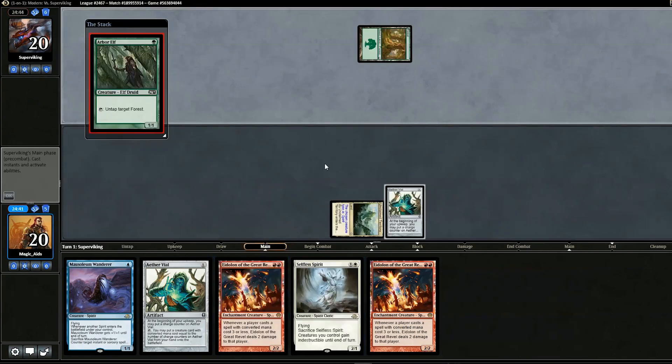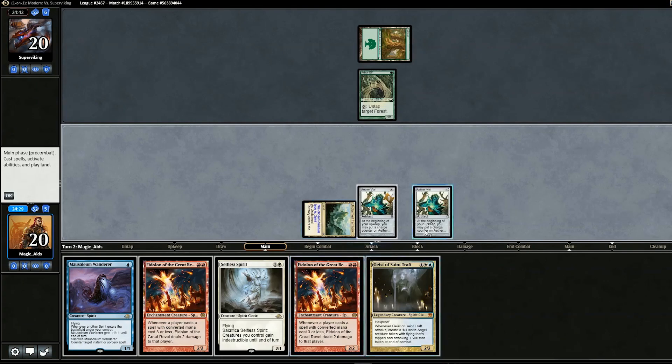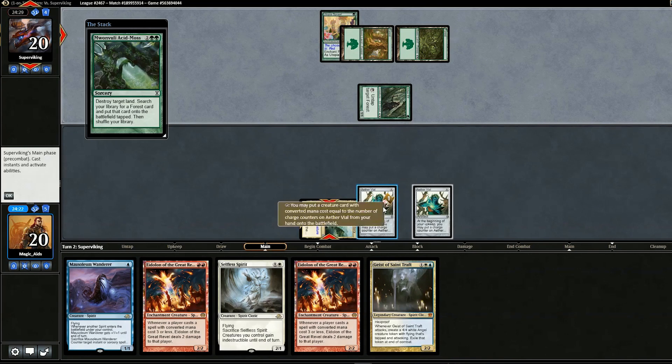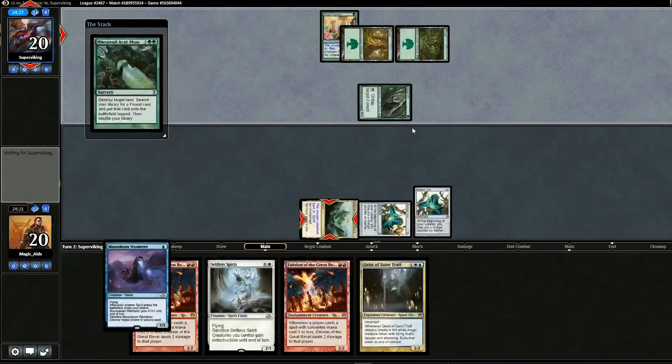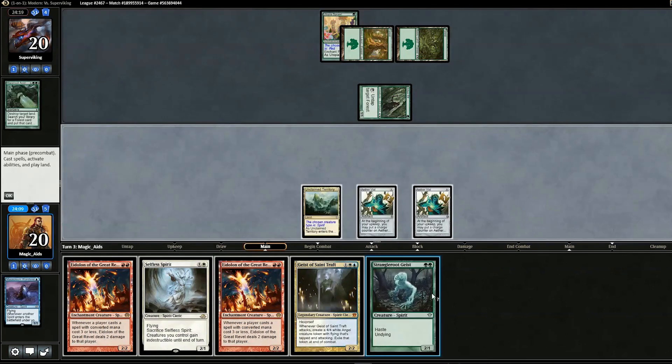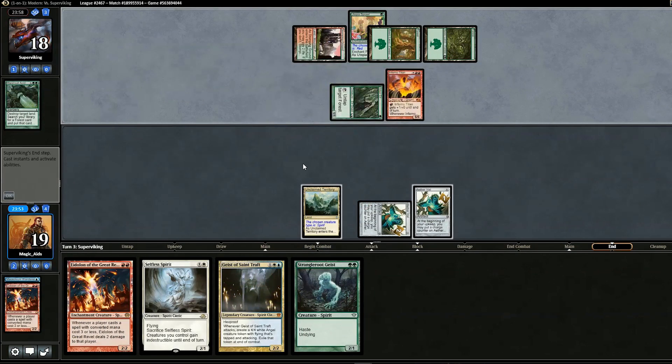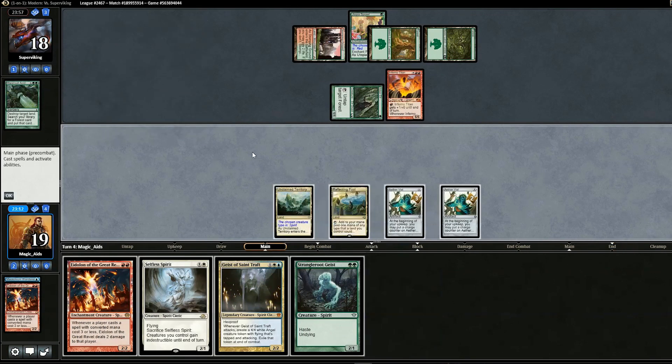Opening hand has one land but two Aether Vials, so we'll keep. We breathe a bit — maybe pull Geist of Saint Traft. We put out another Aether Vial. Opponent plays Utopia Sprawl and Mosswort Bridge, but we use Mausoleum Wanderer to counter it. We consider Geist versus Eidolon and go with Eidolon. Opponent plays Inferno Titan, so we lose Eidolon. We draw a land and best move is to play Strangleroot Geist as a blocker.